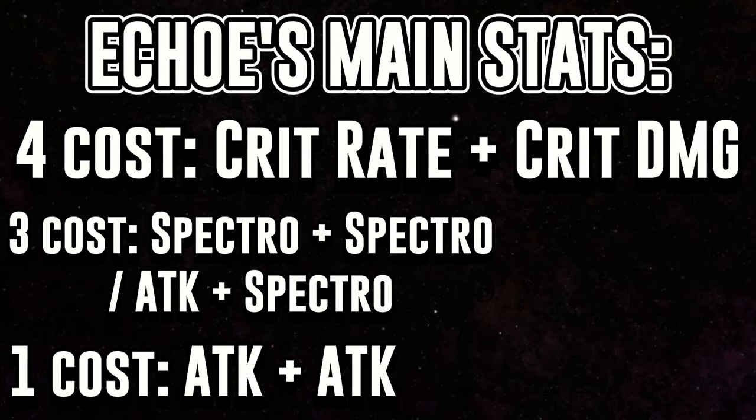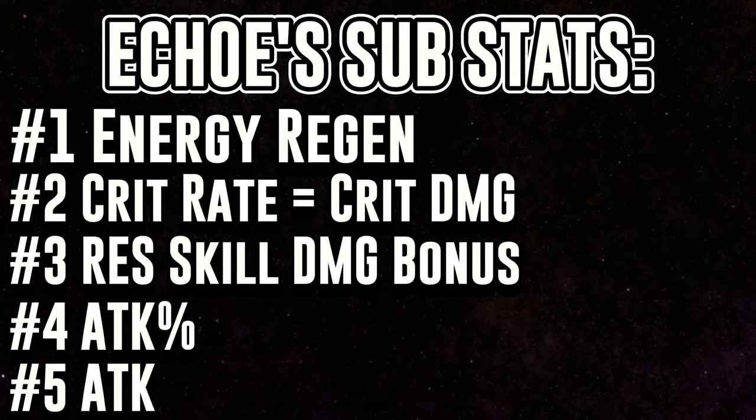As for the main stats on your echoes, the 4-costs are going to want Crit Rate and Crit Damage. The 3-costs are going to have either both Spectral or Spectral and Attack, and the 1-costs are going to have Attack. As for their substats, you're going to want Energy Regen first, Crit Rate or Crit Damage second, Resonance Skill Damage Bonus third, Attack Percent fourth, and Flat Attack last.